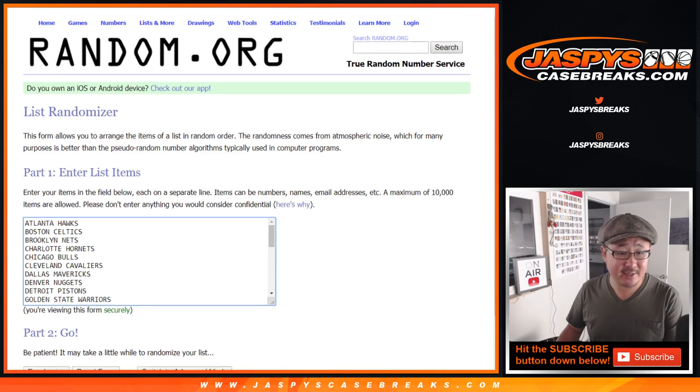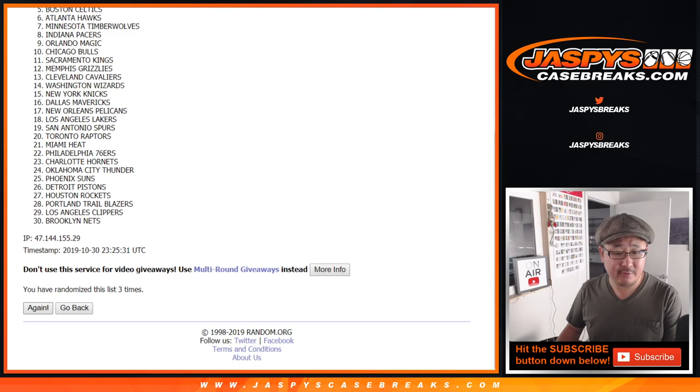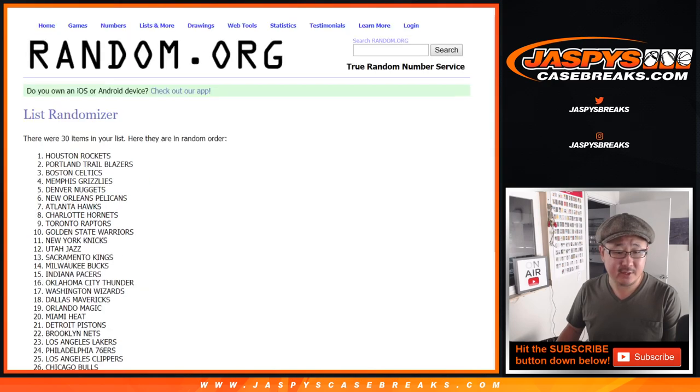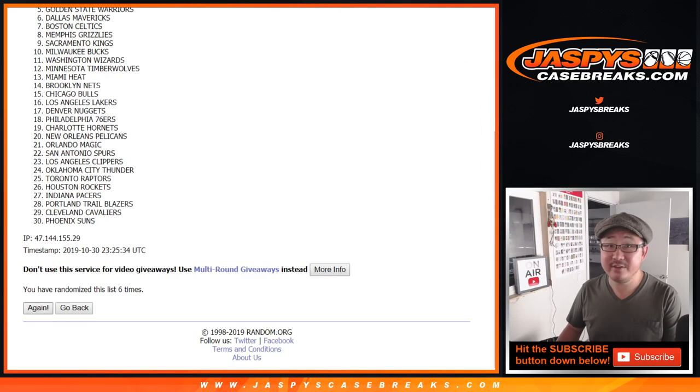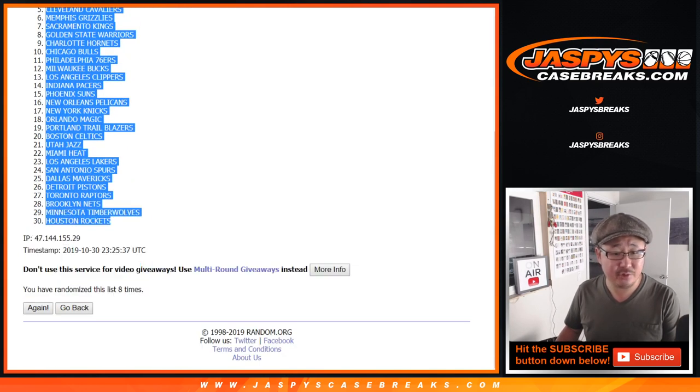Six and a two, eight times for the teams — one through eight. Good luck everybody. After eight, we've got the Washington Wizards down to the Houston Rockets.